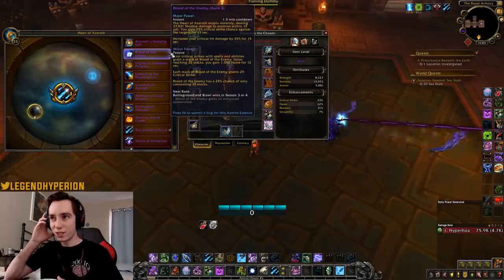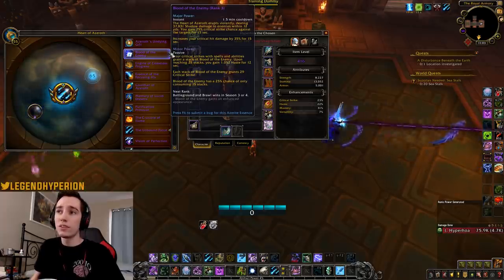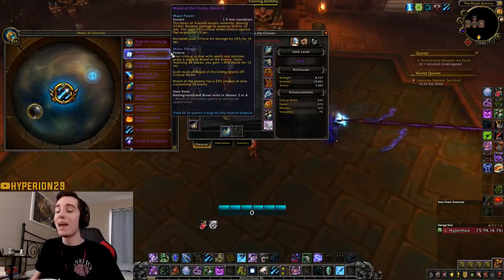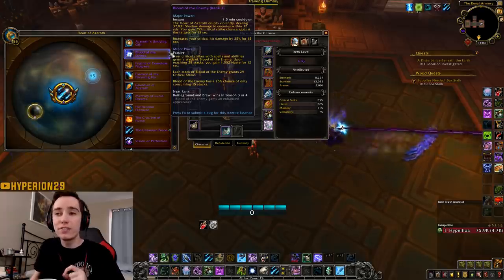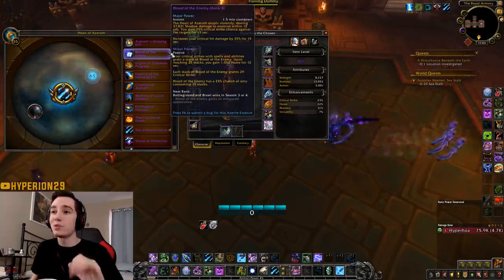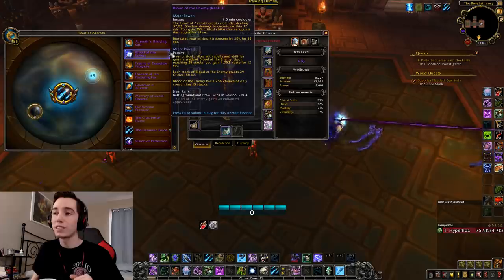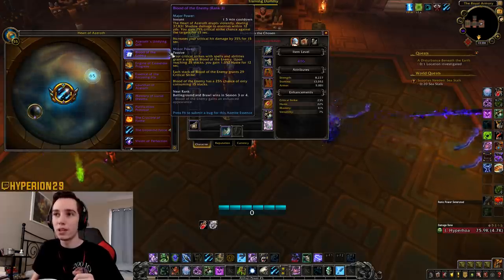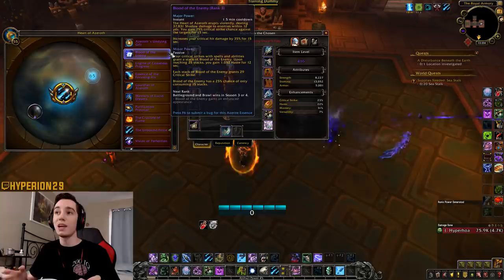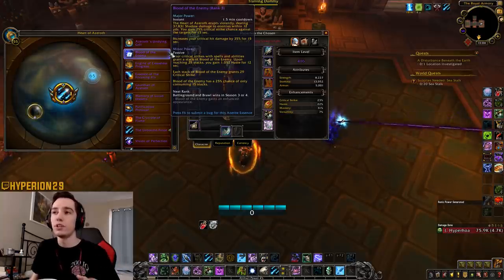The Heart of Azeroth erupts violently dealing roughly 38,000 shadow damage to enemies within 12 yards. You gain 25% critical strike chance against targets hit by this ability, and your crit damage is increased by 35% for 15 seconds — on a 1.5-minute cooldown. For Frost DK, interactions like Frost Strike that benefit more from critting make this absolutely nuts, since you can get this on every single enemy and it's available for every big trash pool or every other trash pool.